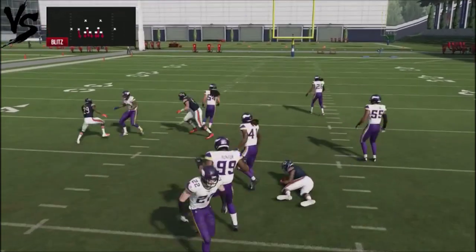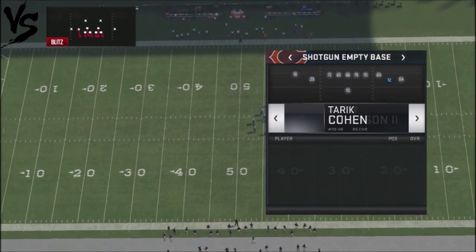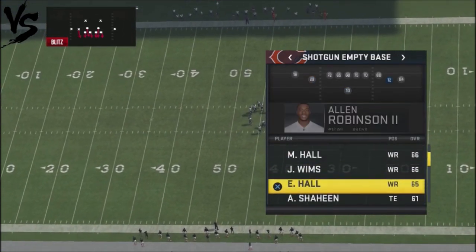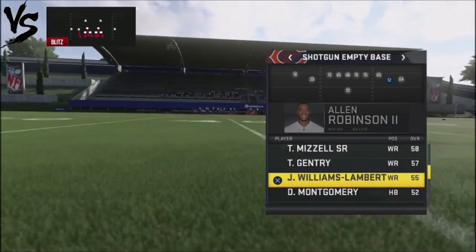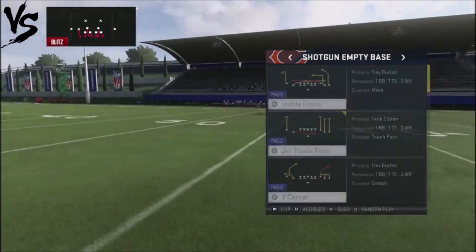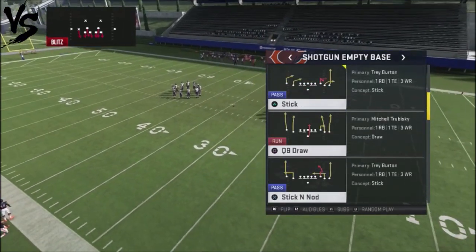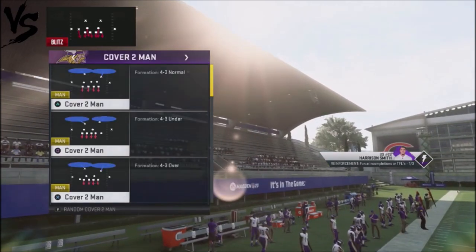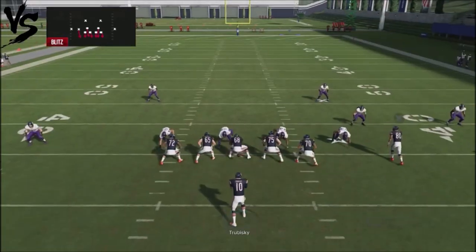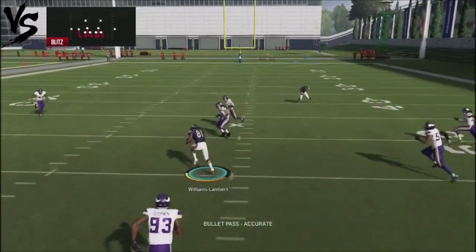It doesn't really matter if you use my number one wide receiver. I can switch him out for one of my worst wide receivers — Williams Lambert, 55 overall — and put him in that position. Watch what happens when I actually put a bad wide receiver against pressed man coverage. He's still going to get the same separation. You see right there — it actually opens things up.